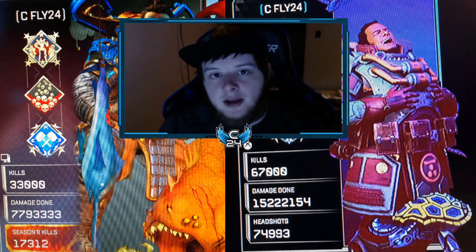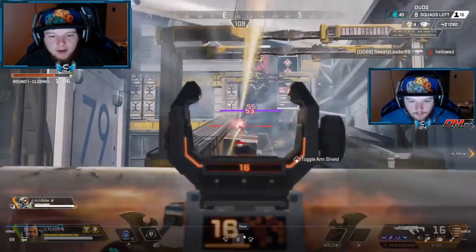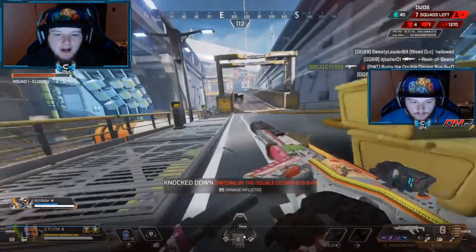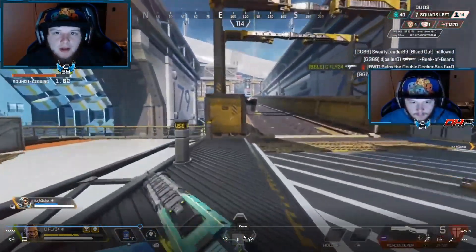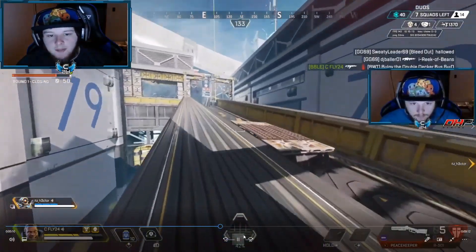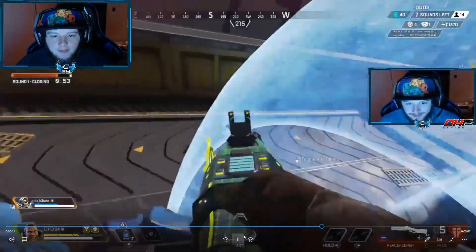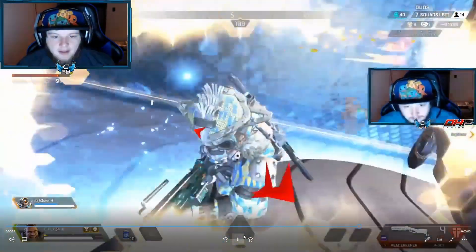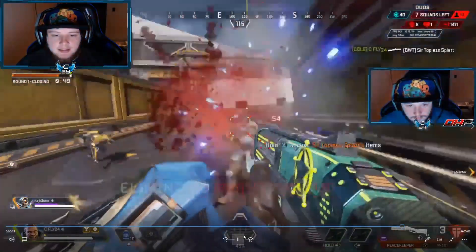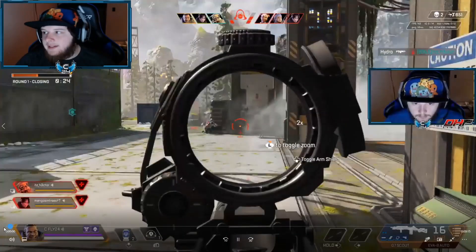One of the best uses for offensive bubbles is right after you get a knock — you're able to push forward and throw the bubble either on the person that's knocked or the person shooting. If I didn't throw the bubble, I'd be shooting from high ground or going up the middle. In this case, the best situation is to put the bubble on top of him. He has a Devotion, so use the melee trick — it's easier to fight that 1v1 and easily get the win.